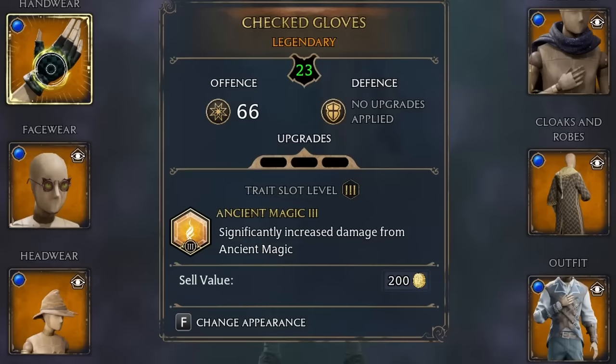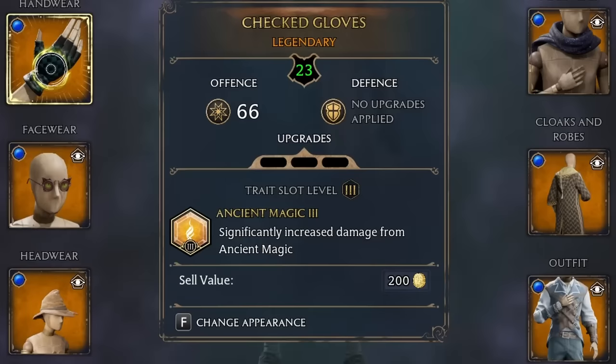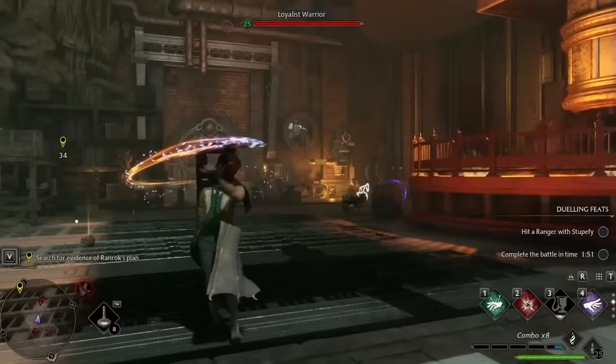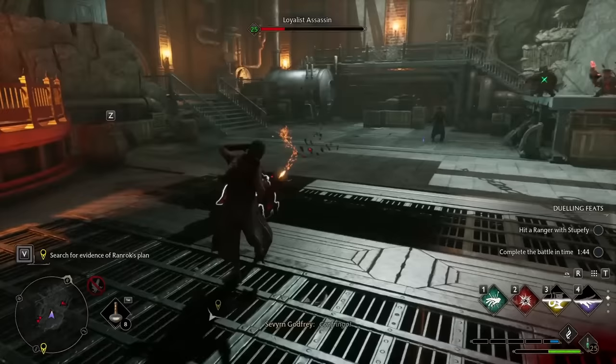With my ancient magic powered up, I can insta-kill most enemies in the game, but once I've used all my charges I'm vulnerable to attack. I can't rely on only my ultimate ability, which is where potions and unforgivable curses come into play.